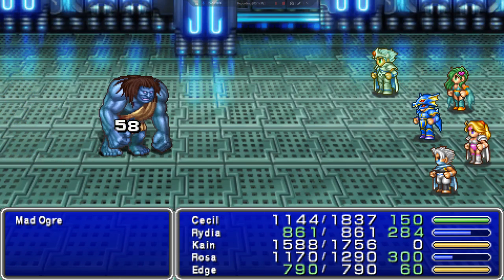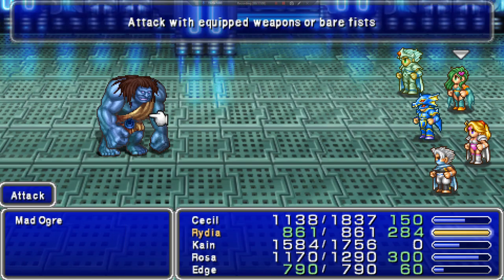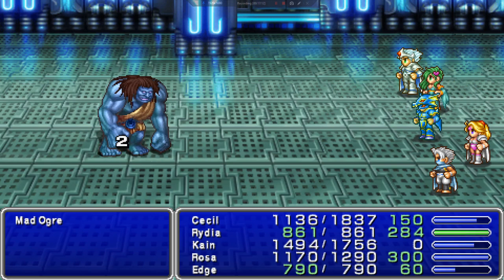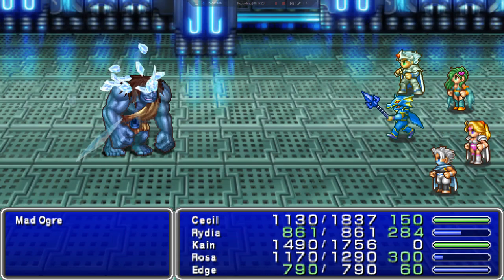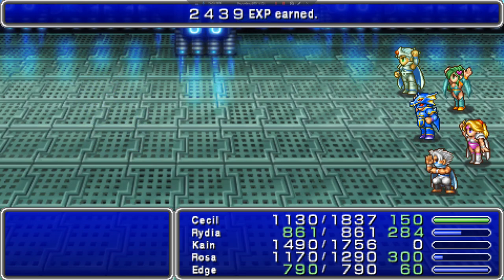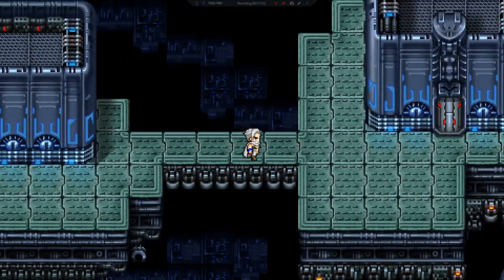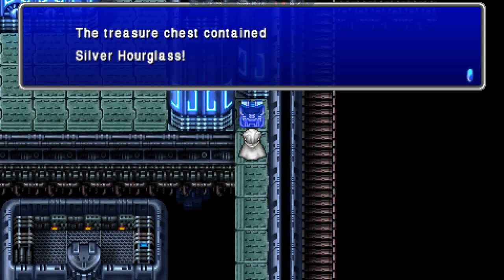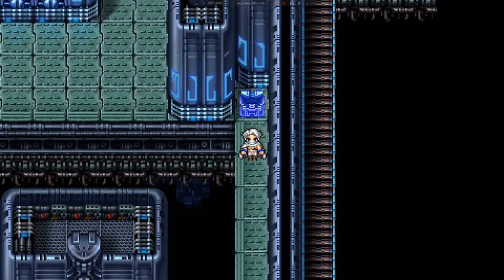Okay, that wasn't too bad. Keep following this path, it should take us to a small room. Get the chest — I think this is a Silver Hourglass. I'm going to start telling you what's inside them without picking them up, because I don't want to keep getting rid of stuff.